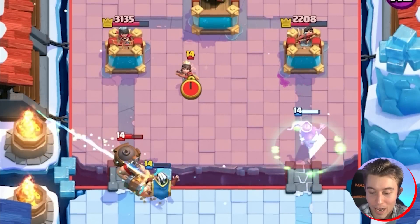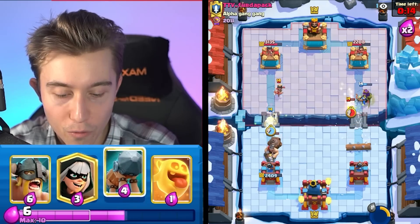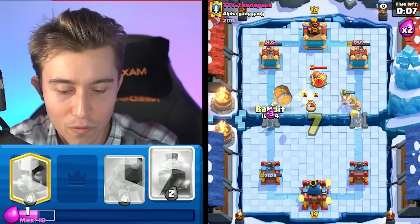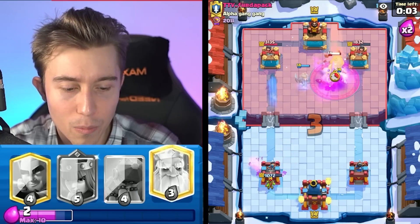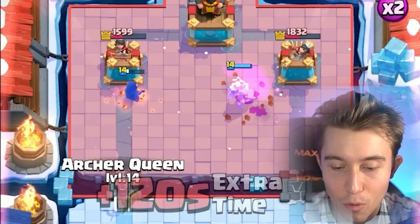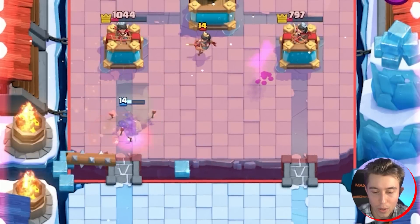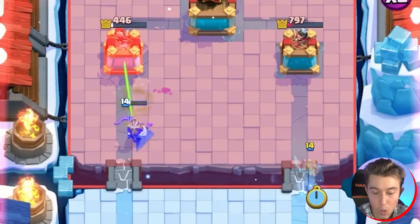We're going to go for an Archer Queen ability right now because he doesn't have Mighty Miner in cycle, so it's very hard for him to stop it. He's probably going to go for a Log, which means we can go for free-reign Elite Barbarian pain. I want to go E-Barbs and Heal Spirit because he probably can't afford a Rocket here, especially if he's going to go in for a Goblin Barrel. The Royal Ghost is coming through — we're going to go in for another Archer Queen at the river and click the Archer Queen ability. If that locks onto the tower, it will be GG.